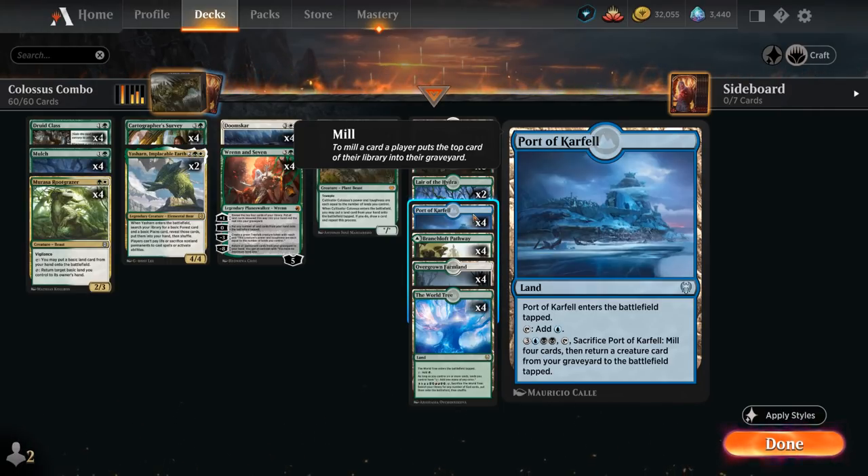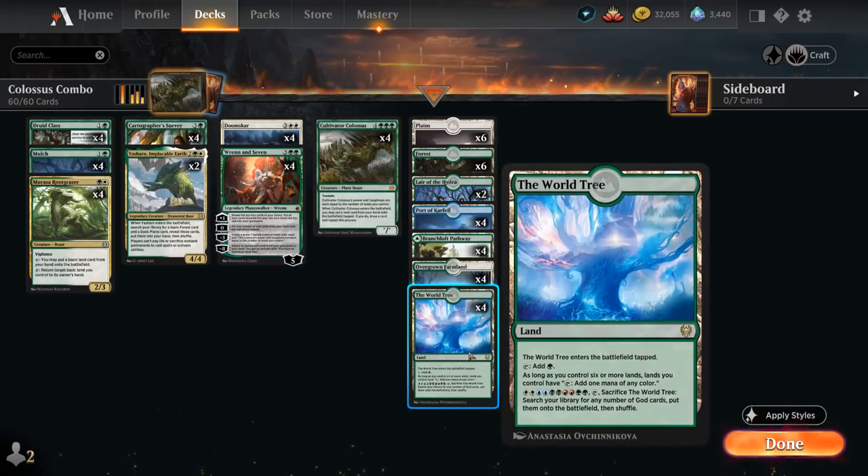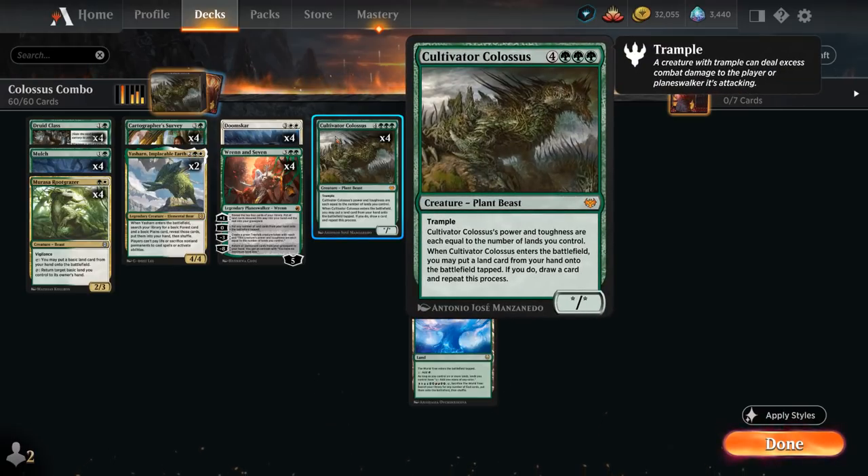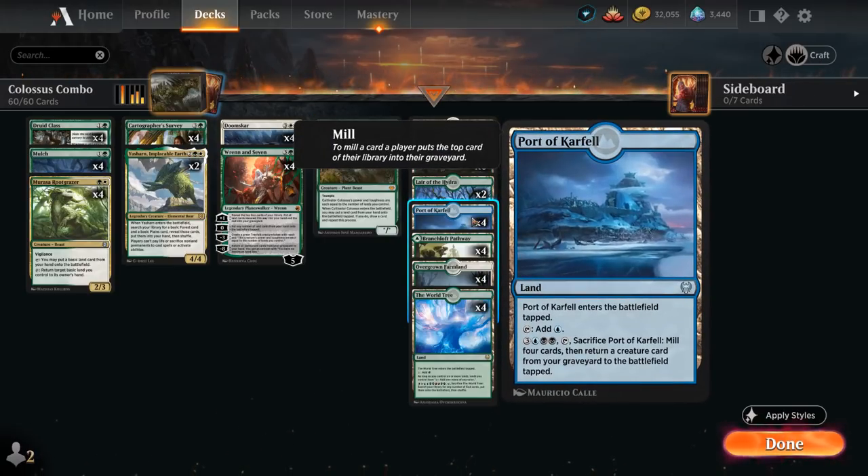That lets us activate Port of Carfell to return a Cultivator Colossus from our graveyard if we happen to mill it or if the opponent countered or killed it. It can even be activated in the opponent's end step, so we can flash in a Cultivator Colossus end of turn — thanks to the Port it's uncounterable — and then untap and kill the opponent in one big attack. To help assemble Port of Carfell plus the World Tree, we can also rely on Mulch, a 2-mana sorcery that reveals the top 4 cards of our library, putting all land cards into our hand and the rest into our graveyard — another way to potentially mill Cultivator Colossus.